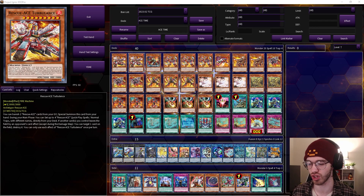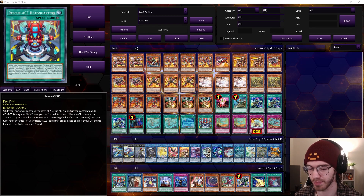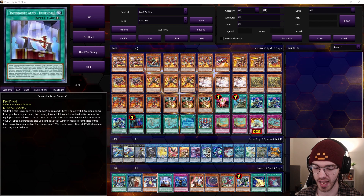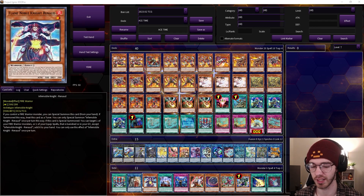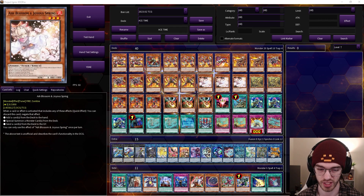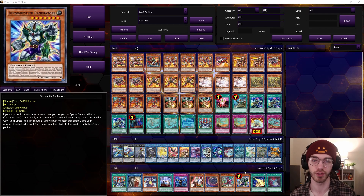The side deck shows other options. I already mentioned the second Headquarters. There's also a fire warrior-focused build where you use Ranade as an extender, Durendal to search your guys, and Isolde can search Impulse with her first effect so you have it in hand. I definitely want to showcase that version later. You can always make more flex spots for whichever hand traps you prefer — if you like Ghost Ogre, Nibiru, or Artifact Lancea more than Droll, just swap them in.